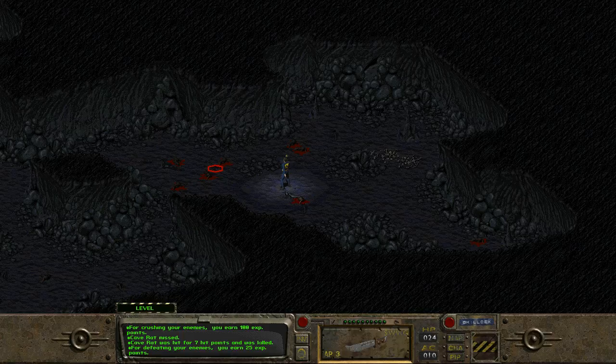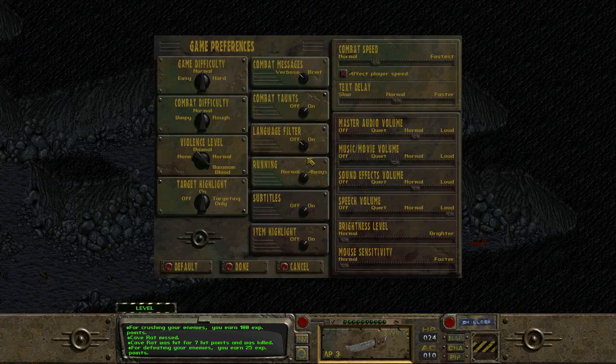I've hopefully changed the volume settings because the last video was definitely way too low, and nobody could probably hear me. So I just want to go over some of these settings. I've got it on normal, combat's normal, violence — maximum blood, targeting is on, combat verbose, combat taunts on, language filter — we don't care what they say. Running, I have it on always, but if you're a sneaky type character you definitely want to have it on normal or turn it off whenever you need to sneak. Subtitles I want on, item highlight on, and I've hopefully got it quiet enough that y'all can hear me over the music.